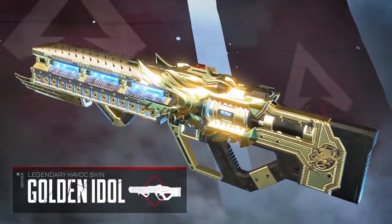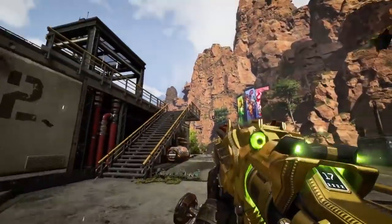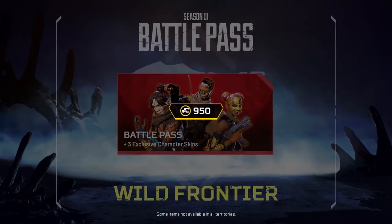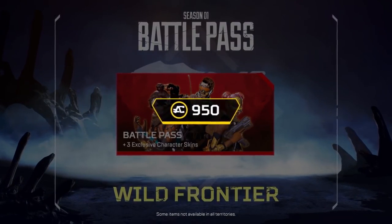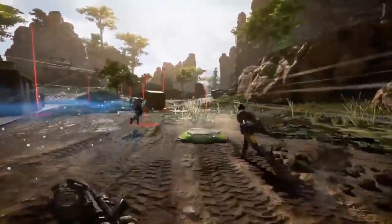Go even higher to unlock the Golden Idol Havoc Skin and really bring the heat. The Season 1 Battle Pass is available right now in-game for just 950 Apex Coins. And remember, you'll keep all the rewards you earn after the season ends.